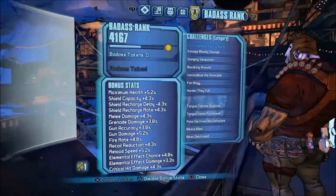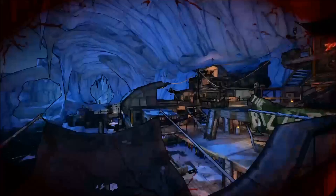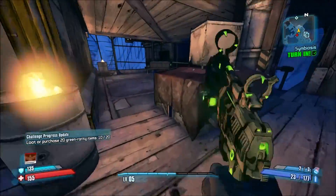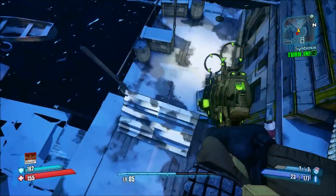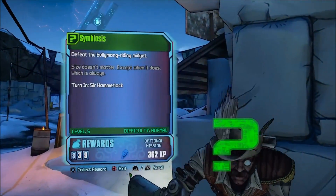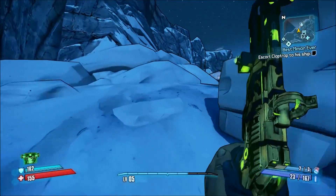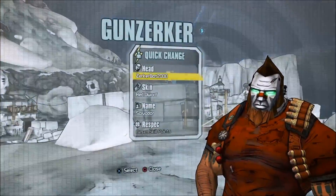We've got a shotgun and a pistol as drops. We've got loads of these pistols so let's swap them out and pick up both. Now let's go hand these in to Sir Hammerlock. Made it back to this area and here's the unlock — let's turn it in and we get a head cosmetic. I've already got this one but for anyone who doesn't have it, let's check it out at the quick change station.